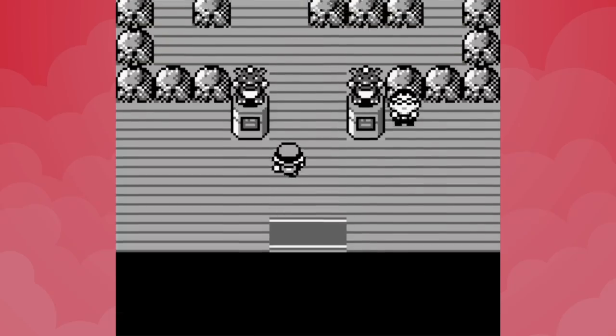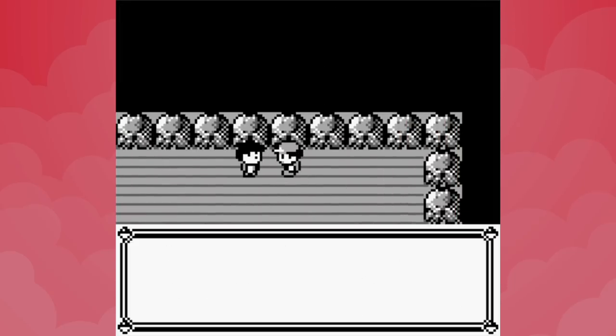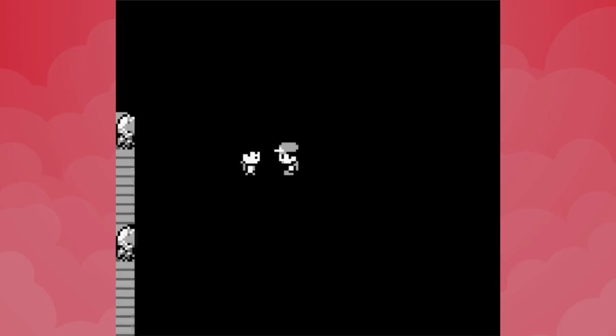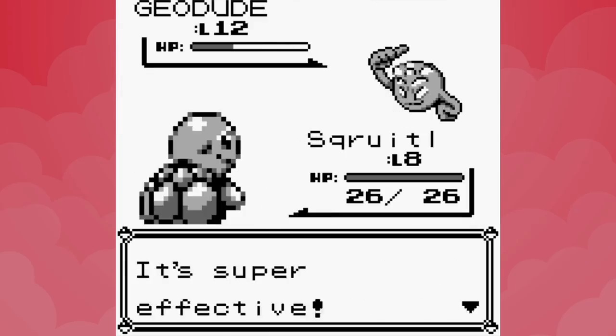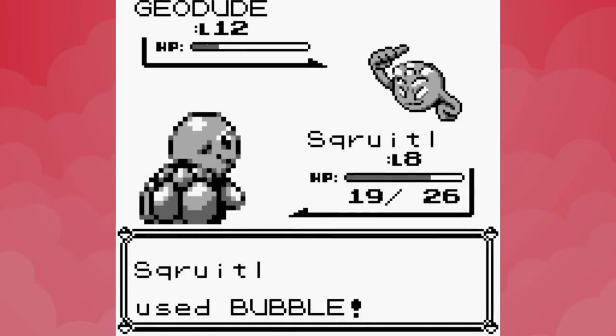That's the only mandatory battle between Oak's lab and Brock, so it's time to see if a level 8 Squirtle is enough to earn us the Boulder Badge. Tail Whip, Gust, Peck, Sand Attack, Growl, and Poison Sting are the only moves we've used — everything else is still available. Bubble isn't quite enough to take down Geodude in one hit, so Brock's first Pokemon gets off a Tackle, but it doesn't hit too hard.